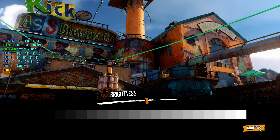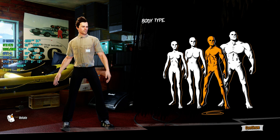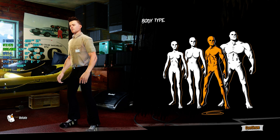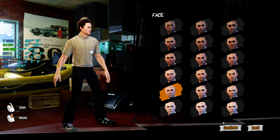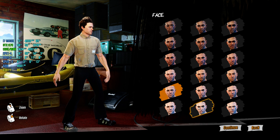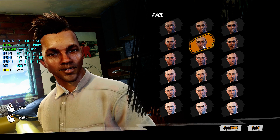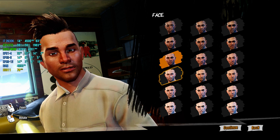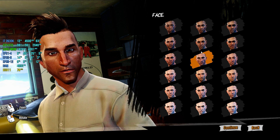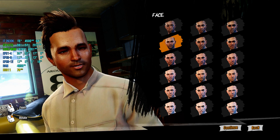Brightness looks okay. Now into character creation — body type selection. Faces. So you can't really make custom faces, can you? I'll go with this one.